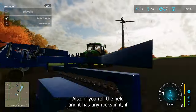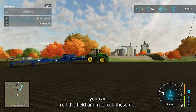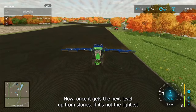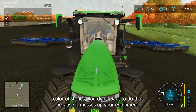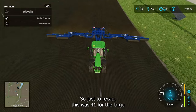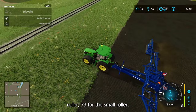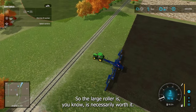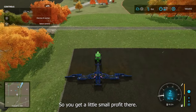Also, if you roll the field and it has tiny rocks in it — if you have stones turned on — you can roll the field and not have to pick those up. But if the stones are past the lightest color level, don't do that because it messes up your equipment. To recap: the large roller costs $41 an acre, the small roller $73 an acre, so the large roller is definitely worth it when you can afford it, and the small one may be worth it depending on what you're planting.